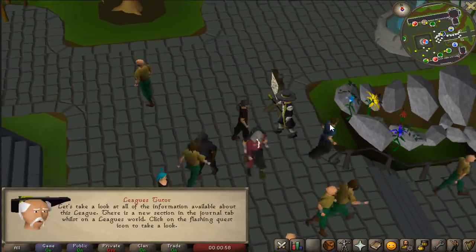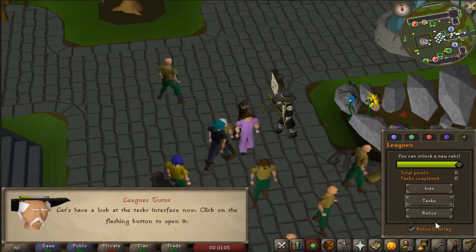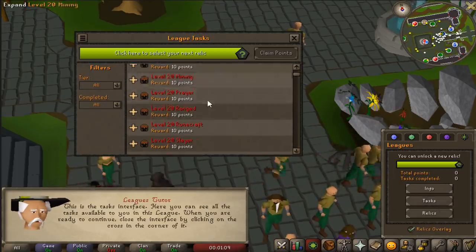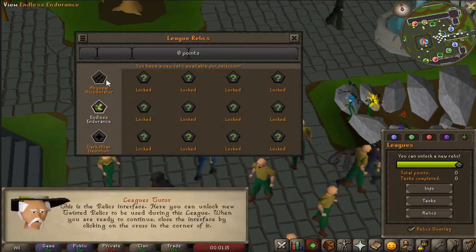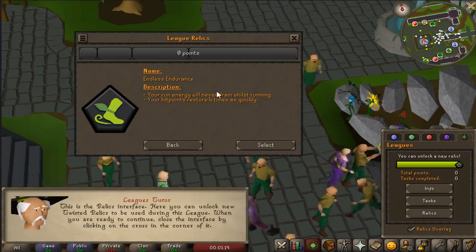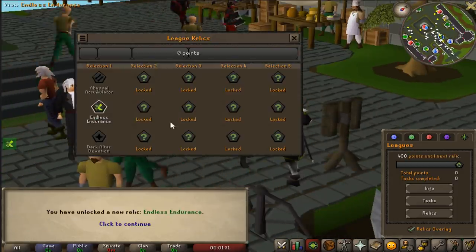So how the Twisted League works is we get to choose a relic right at the start. It's taking me through the tutorial - we can go on our relics tab. Click on the flashing button to open it. Tasks - these are all the tasks we have to complete for points. Points give you relics, and it's pretty simple really. The relics are here. I'm going to pick Endless Endurance as it is Infinite Run and 4x HP Restore. So let's go ahead and confirm. Lock that in for the duration. That's such a sick animation.